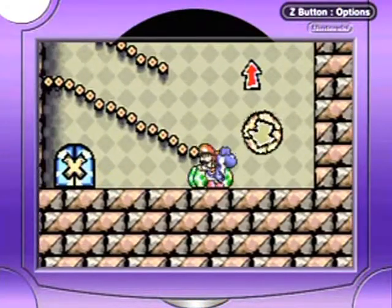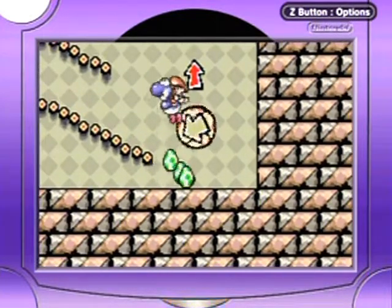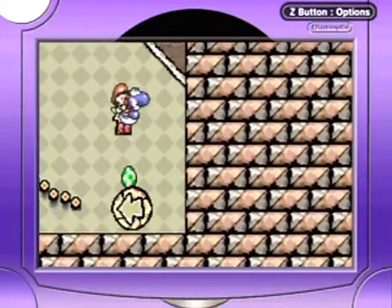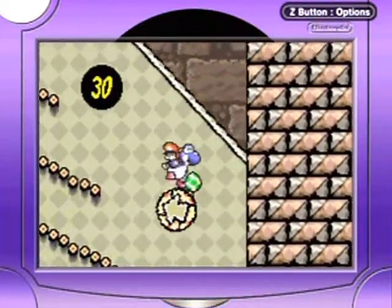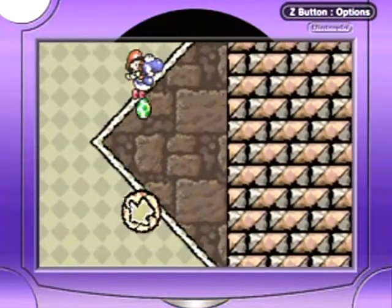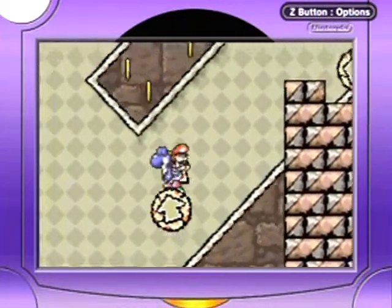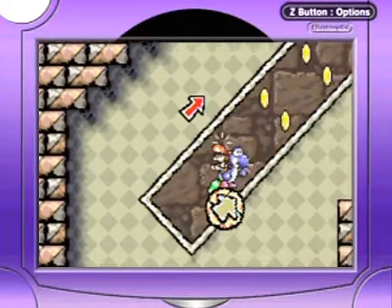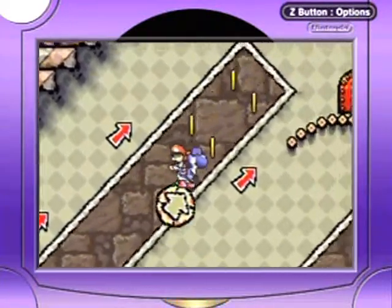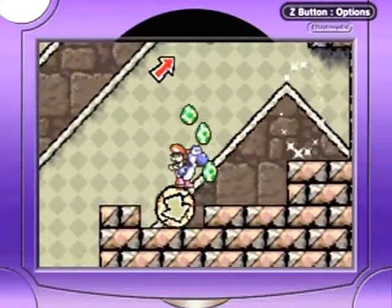Arrow lifts — see this thing? You can grab it with your tongue and move it around. When you step on it, it'll move in the direction that you started stepping on it at, and it'll change to the exact opposite deflected direction when it hits a wall or something. This is like your practice area with arrow lifts. I got all the coins, so just give yourself some practice with these arrow lifts and have fun with it.